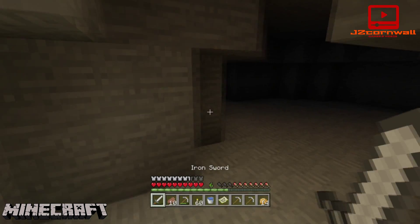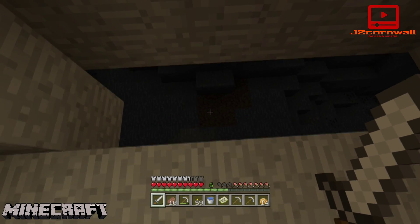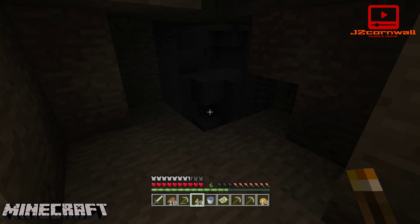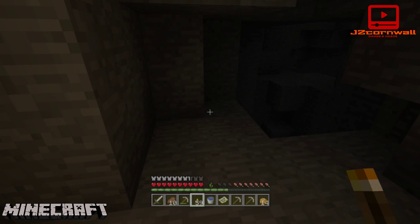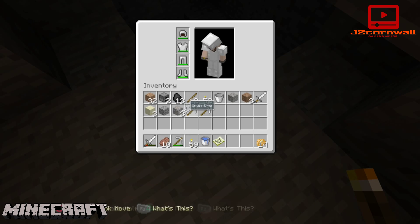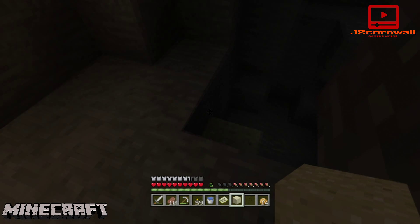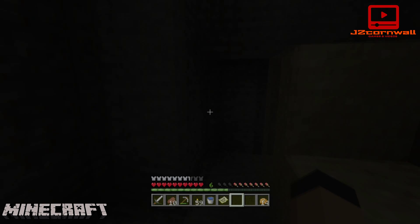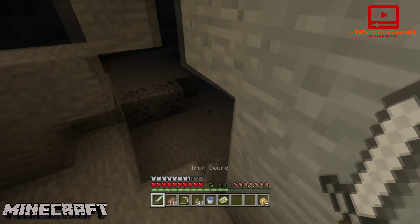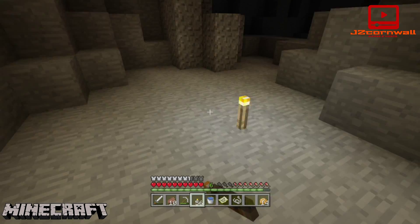I can hear a spider — I'm not going to jump down there, it's tempting but I'm not going to. There we go, that's better. Let me just turn my light off so we can get more in the mood for this. Put the pickaxes out of the way, let's use the sand here. Hello spider. I can hear a skeleton somewhere — let's get some torches down.